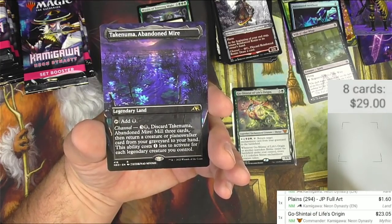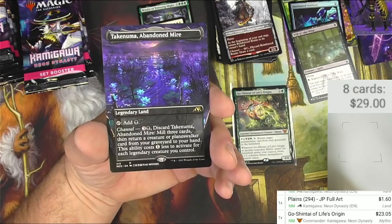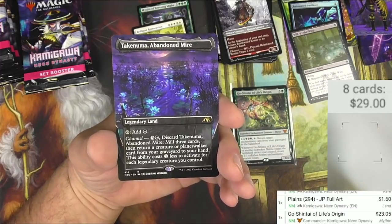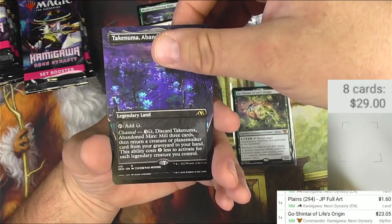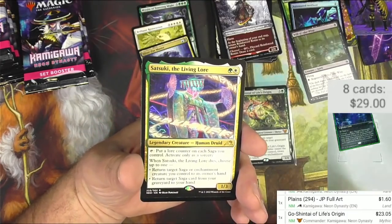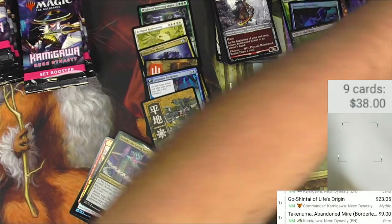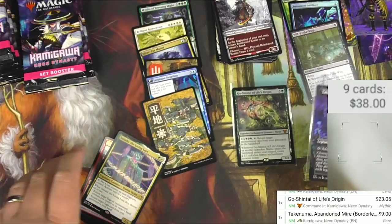This ability costs one less to activate for each legendary creature you control. That seems pretty lucrative in older formats — vintage or whatever. Am I wrong about that? It's nine bucks so I'm happy to have it; seems like a good strategy.